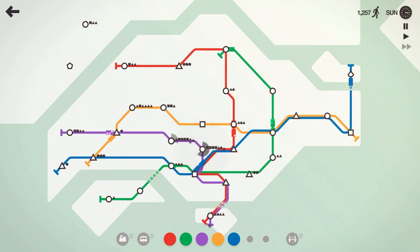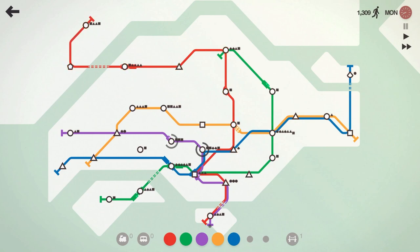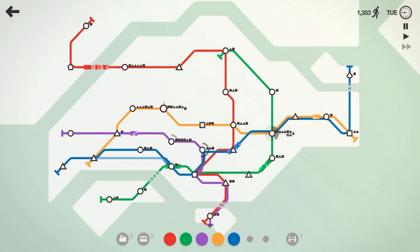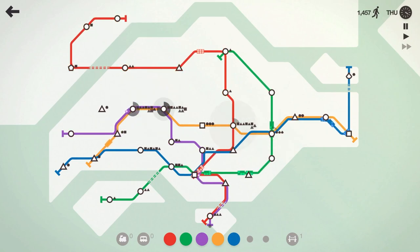Not doing as well as I hoped — 1225 people moved. That purple train is going to blow right by that station. Let's see what happens — hopefully Sunday comes soon so I can get another train. Two stations are really getting full. We've got two more bridges, so let's take the red line across and pick up those two stations. The blue line could pick up that circle too. Our orange line only has one train — I should have had more crossing over sooner. 1490.